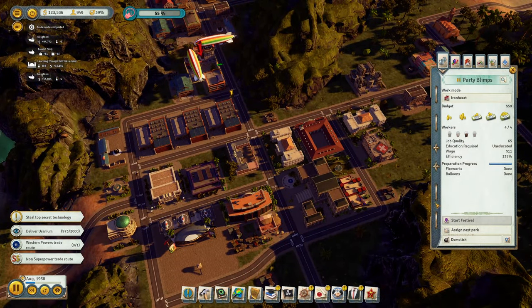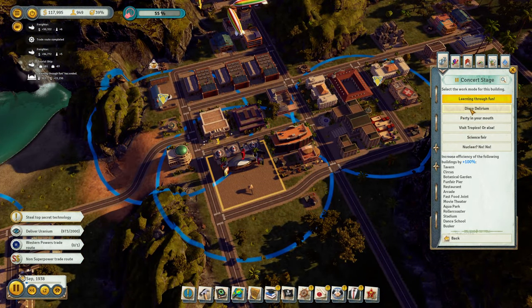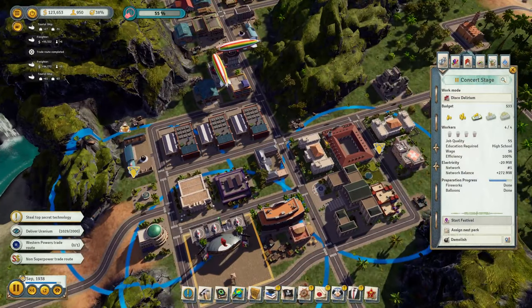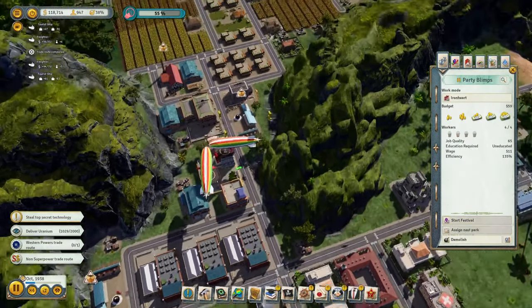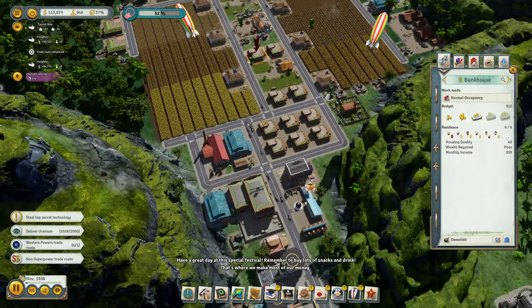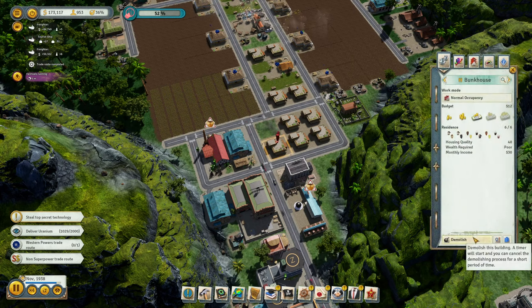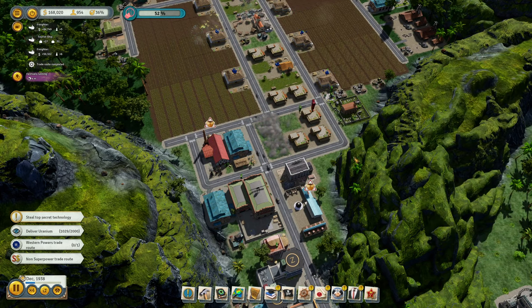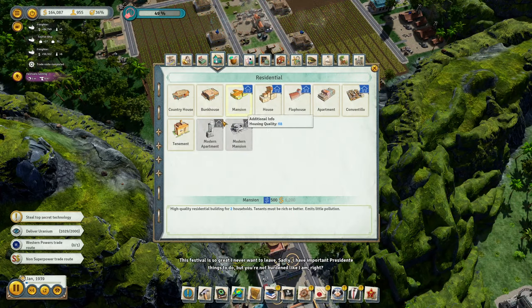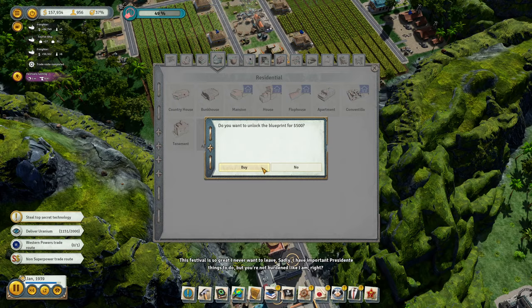Hopefully if we set things up right here, then in the next era we'd be doing okay. This is learning through fun. And now we can go with this good delirium here and improve the efficiency of stuff. Start festival. Start festival.